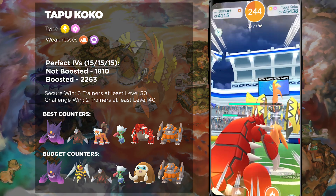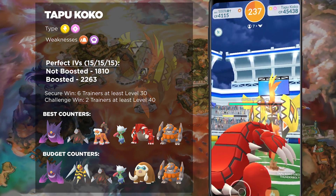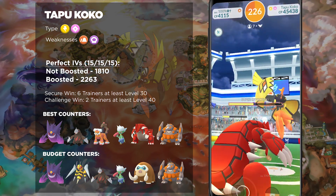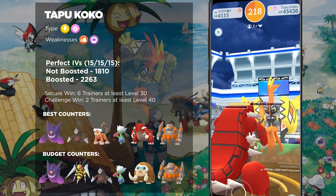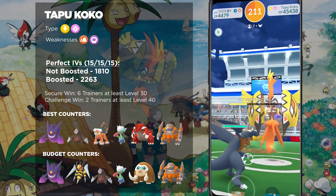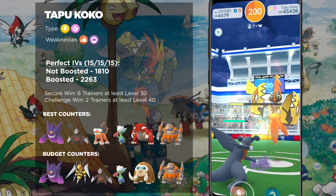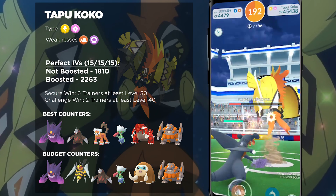If you are lacking in very strong Legendaries, Mythicals, and Rare Pokémon, you could opt to go with a lot of different budget counters. First and foremost, you could go with Mega Beedrill — this is another great Mega Evolution option, especially because it is one of the strongest Poison-types currently in the game, and any Mega Evolution is going to bolster your entire Raid Group. There is also Mamoswine with Mud Slap and Bulldoze — that is another great budget-friendly option, and its Shadow form is actually one of the top DPS Ground-types currently in the game, so if you have a really strong Shadow Mamoswine, that is definitely one you should consider bringing.